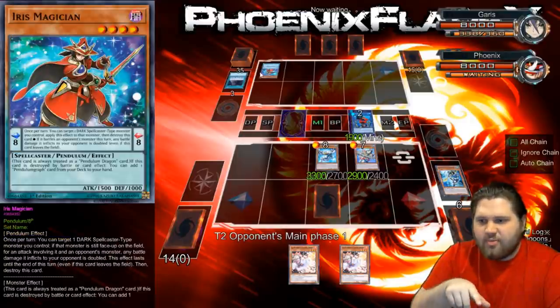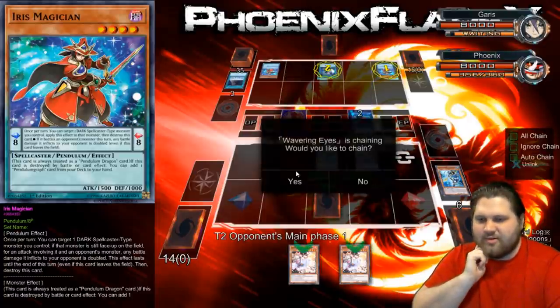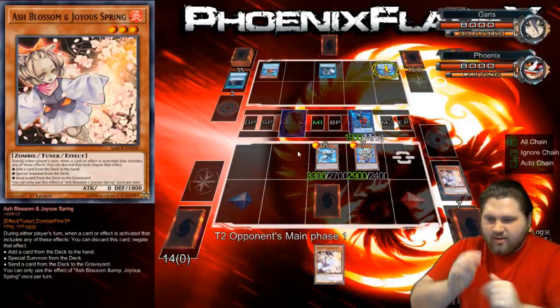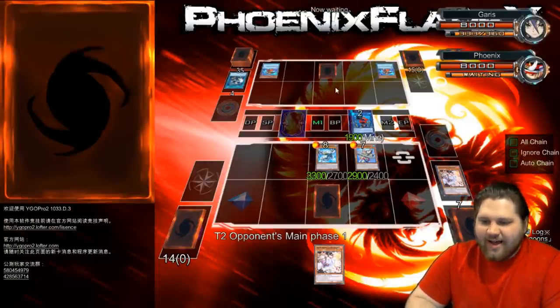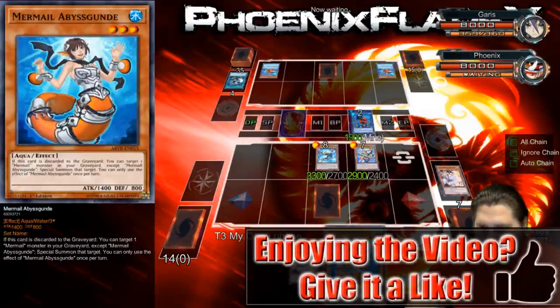If he gets greedy and he plays Iris in his other scale, he's gonna try and Wisdom Eye and I'm just gonna Ash Blossom it. Or he's gonna try and Wavering Eyes — I'm just gonna Ash Blossom it. So now you're stuck with your scales, big boy! You are stuck with those! I hope this isn't another Wavering Eyes. All right, okay, got him. Get got, get good.